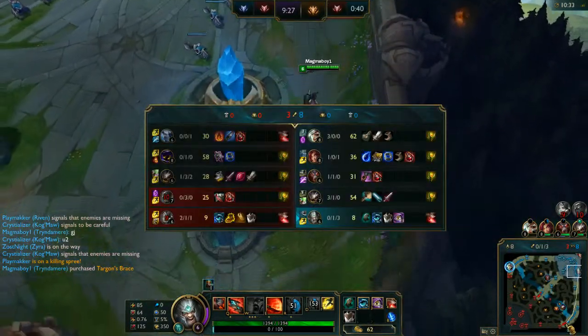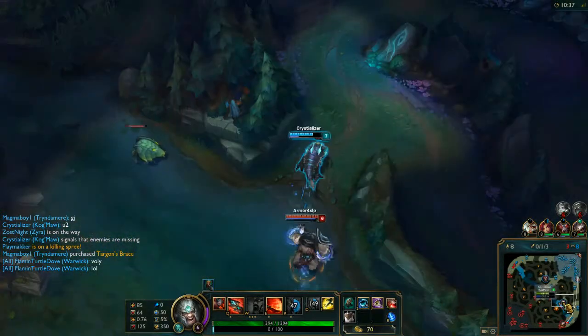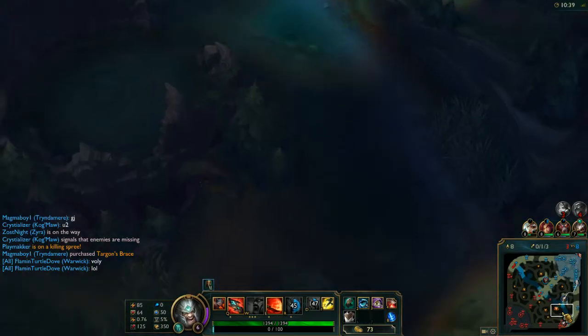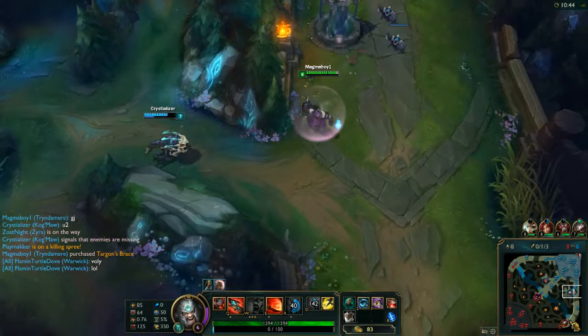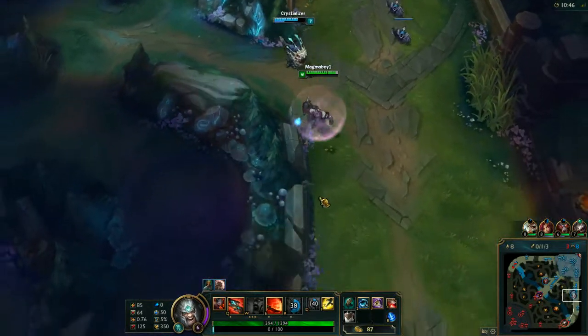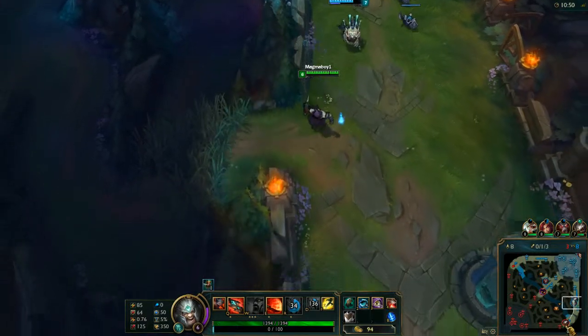Right now our team is definitely winning by a good amount. I've managed to get the Kog'Maw pretty fed. Looks like Volibear is backing off — that's pretty good. Volibear was running after the Kog'Maw, but Kog'Maw is pretty healthy, so he should be able to continue being in lane and farming. Our Kog'Maw is definitely winning in farm — so that's pretty nice.